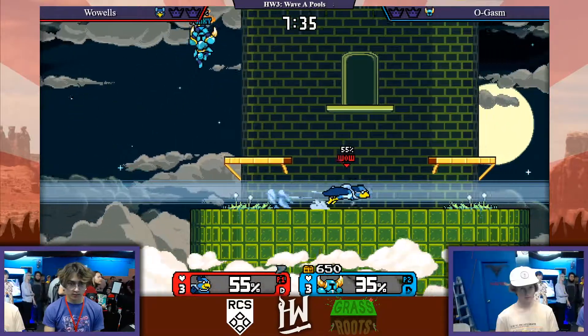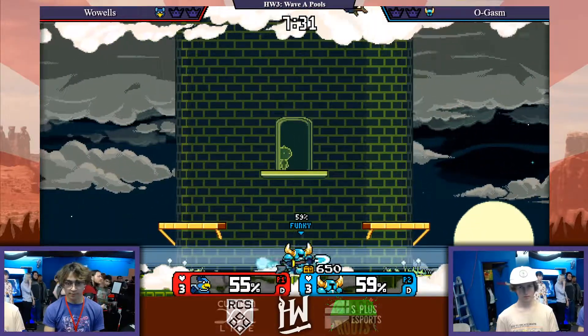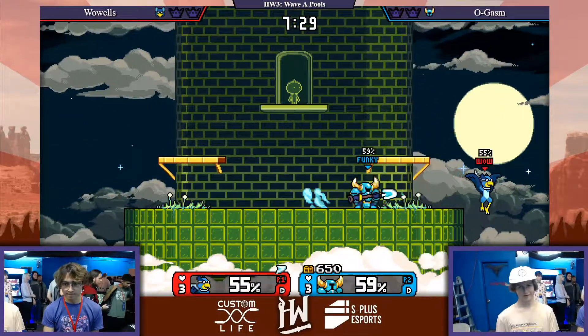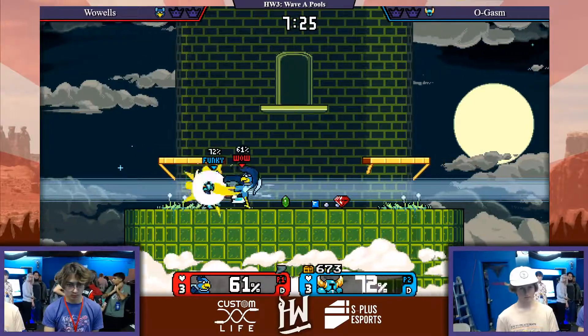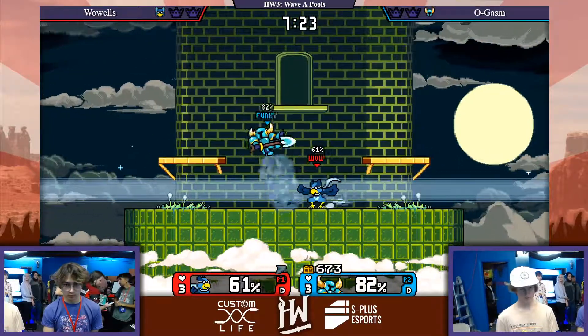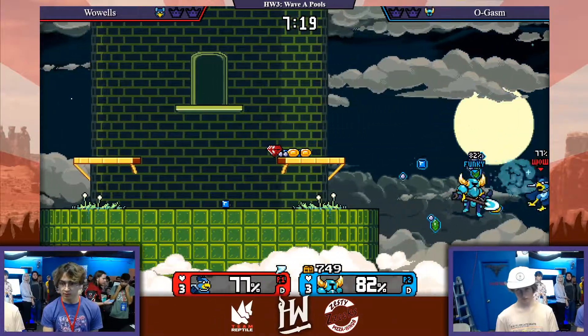Just pressing him off stage with his nairs, his forward airs, and then once he gets back on stage, he's just trying to pop him up with a forward air or a down air for combos. There he goes with side B. Raster goes with side B enough. He was going for that up B punish. I don't think that would kill, honestly.